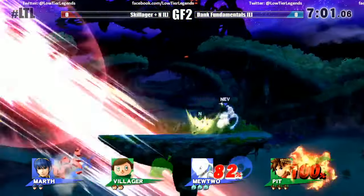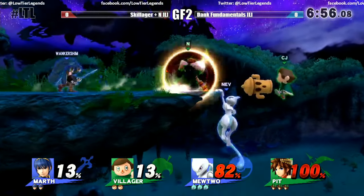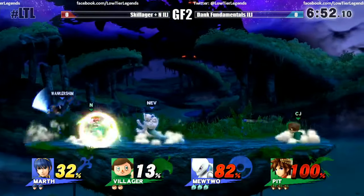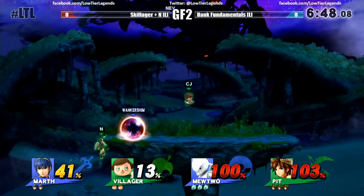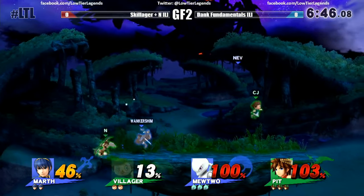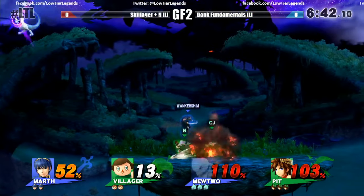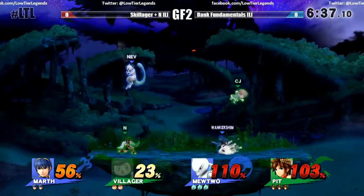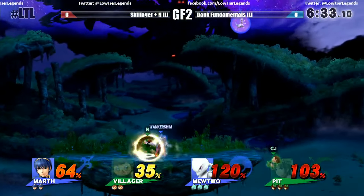The Reflector coming in clutch for Mewtwo — very fantastic job right there from LTL Nev. What I will say is that I wish once you popped the balloons he didn't pop up — if Villager pops up, he still makes it back onto the stage. I've seen many times you pop all the balloons thinking you got him and then he just pops up ten feet. Snap the ledge, he's fine. Now the blue team and green team are trying to keep this one neck and neck, but Mewtwo gets caught at the last second with the up smash.